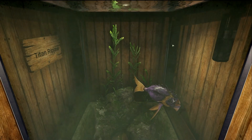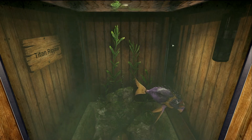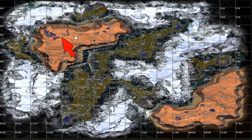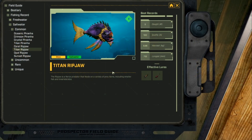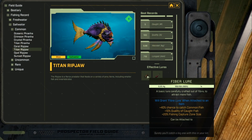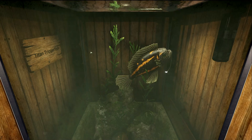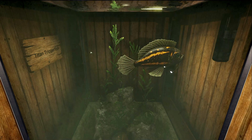This is the Titan Ripjaw, and it is a saltwater common fish — purple and yellow. This fish is also caught in the Dry Ridge region, pretty sure anywhere in the west and northwest part of the biome at D4 and D5. I think you can also catch it at G4 as well. It's only available on Sticks. The Titan Ripjaw's favorite lures are the fiber lure and the rotten meat lure.